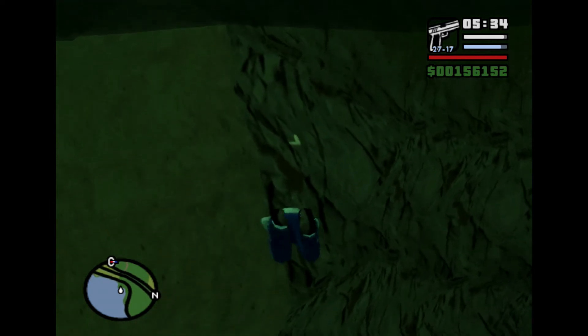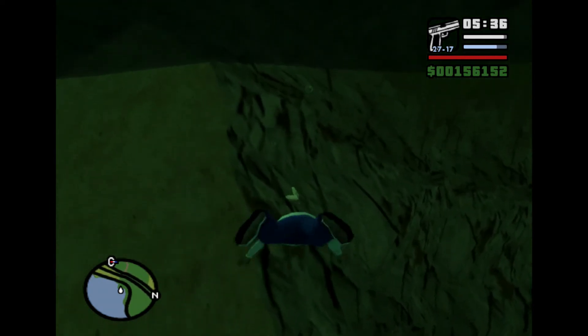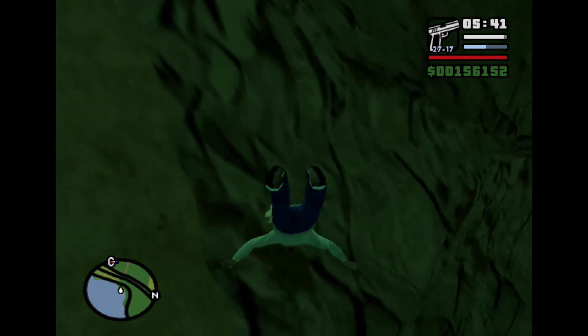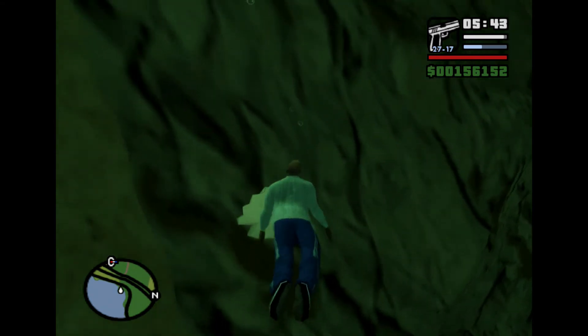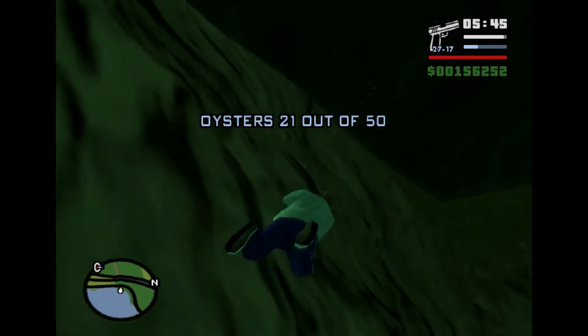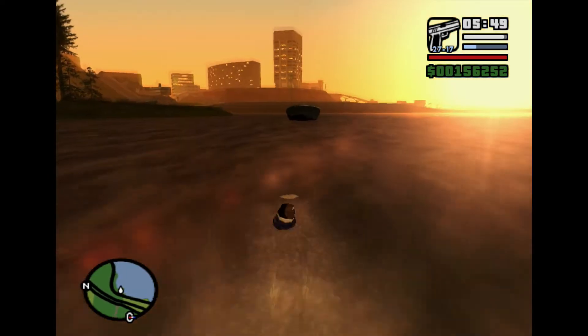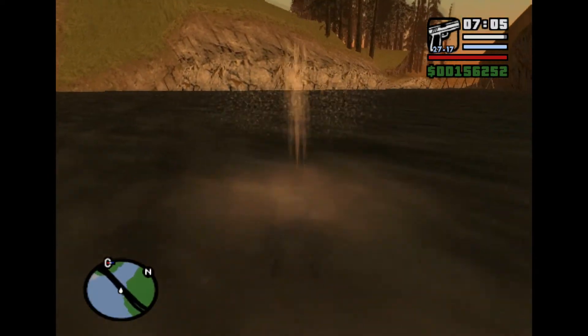Oyster number 21 is in Flint County, near the infamous suicide photographer — another myth or legend of this game. It's sort of in this kink of the waterway; I believe it's the first kink, because there are two of them. There's this one and then another as it goes towards the beach and the intersection. The first kink is where you'll find it.